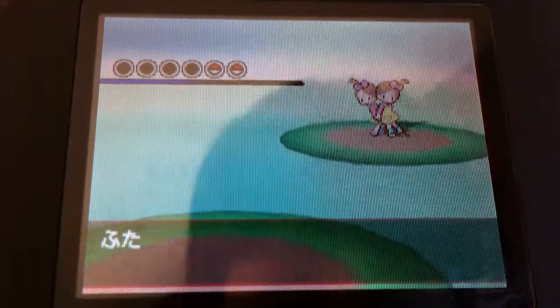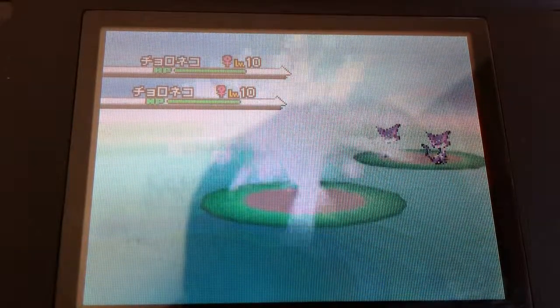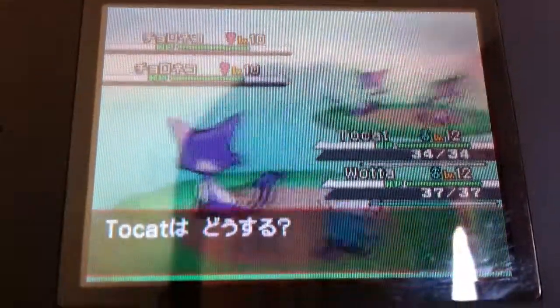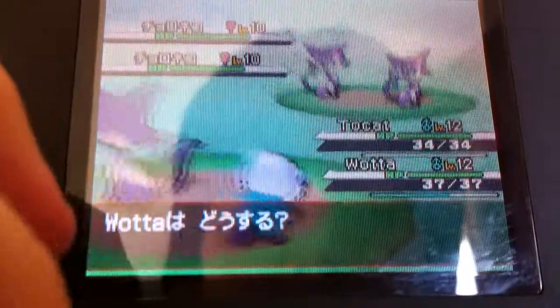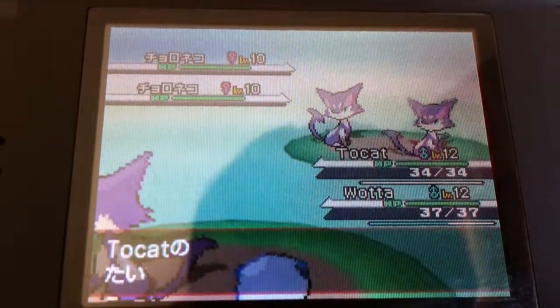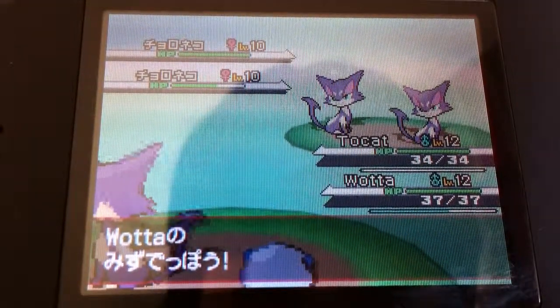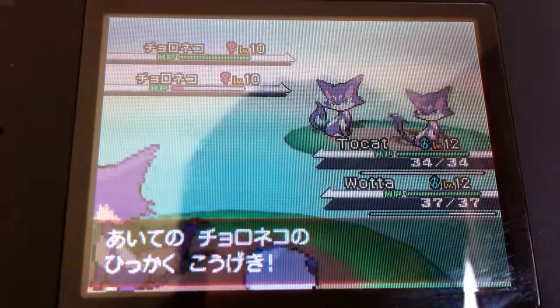You can see the cool camera angles and all this stuff. This is a double battle with two twins, and they have two Chironikos. See how the screen just moves and everything — so cool. Chironikos is going to use Assist on Takara and Water Gun on the other one. Tackle and Water Gun — getting lowered in health.